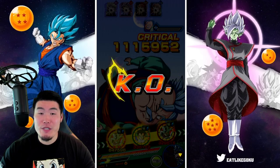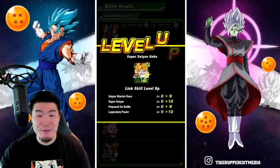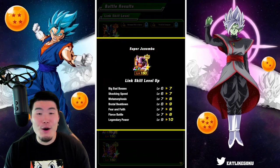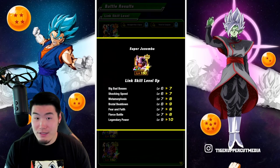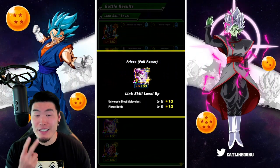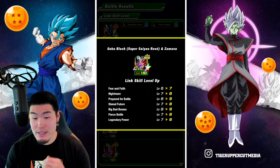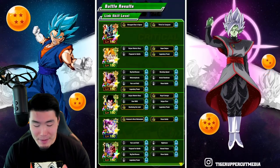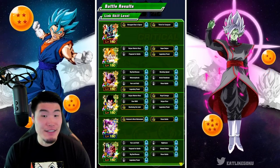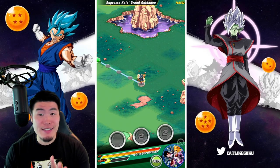Cooler is officially maxed out. SSJ Goku is close to maxed with two more links — I might bring him again. Janemba's links are all now closer to being maxed. Same with Vegeta. Frieza only needed two more links so he's done. And Rose and Zamasu had literally all their links increase — Zamasu is about to get an insane Extreme Z Awakening, so that's why I brought them. That was my first run. Look forward to a max link level rainbow showcase for Cooler, maybe later today or tomorrow.